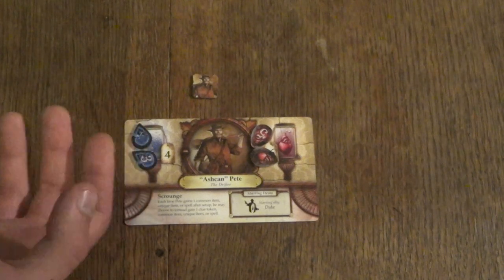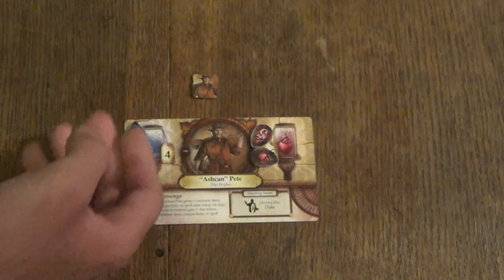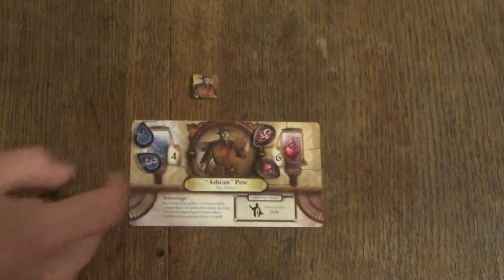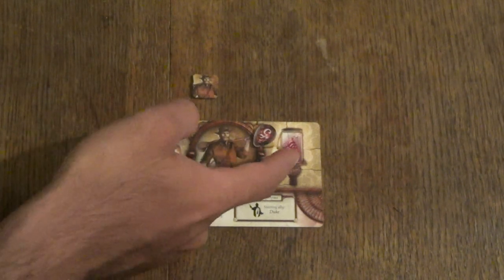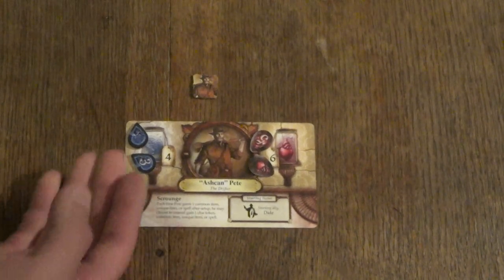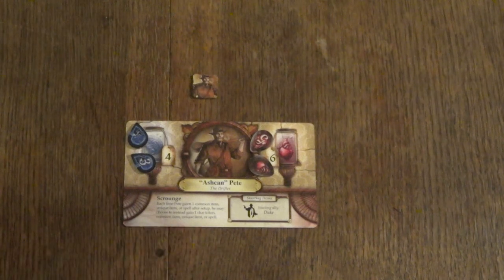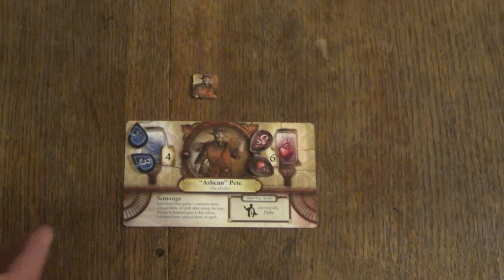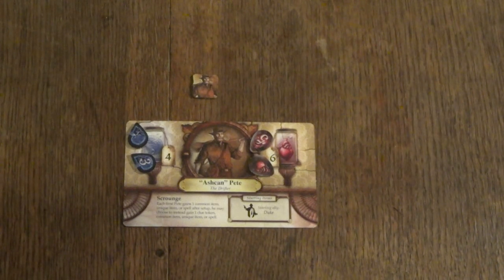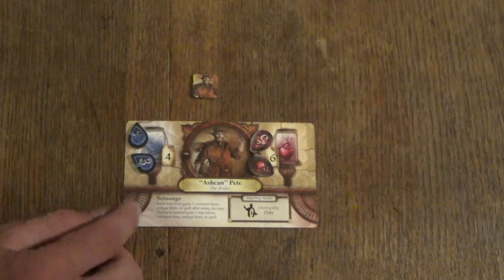We have the portrait and the name of Ashcan Pete in the center of the card. On the right side we have the stamina value, or the health of Ashcan Pete, symbolized by a heart in a jar — you would take tokens corresponding to 6 stamina and place them on the card. At the bottom part of the card we have Ashcan Pete's special ability: Scrounge. Each time Pete gains one common item, unique item, or spell after setup, he may choose to instead gain one clue token, common item, unique item, or spell. So that's a decently powerful ability.